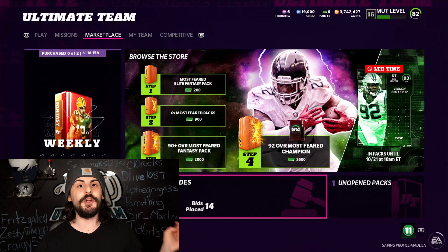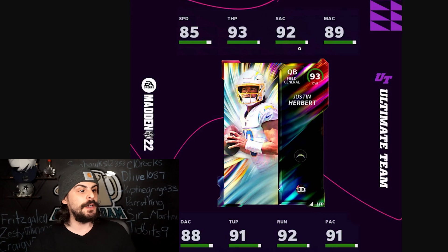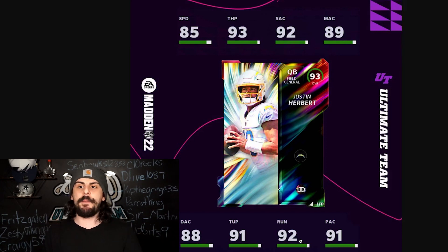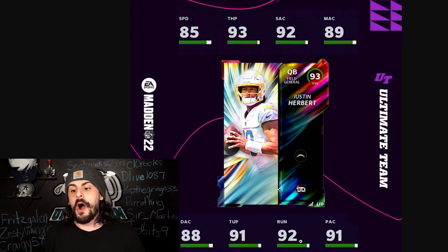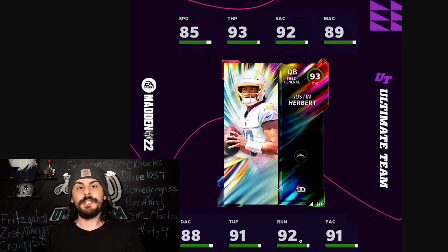Justin Herbert is coming out — let me show you his card. It looks really, really solid. Justin Herbert LTD: 85 speed, 93 throw power, short accuracy is 92, mid 89, and deep throw under pressure all look really solid. EA has also confirmed that he gets hot route master. The only other really good hot route master QB in the game right now is Dan Marino, but he's like 75 speed. This is an 85 speed quarterback with hot route master — this will be the best QB in the game until we get another card. That's why I think training is going to come down a little bit on Thursday because a lot of people are going to be ripping packs for this card.